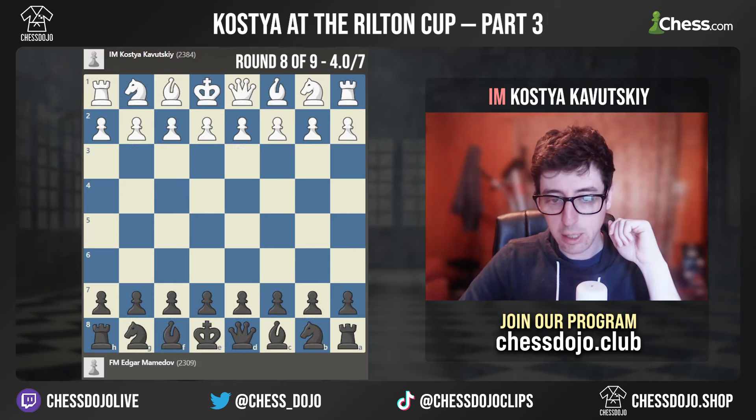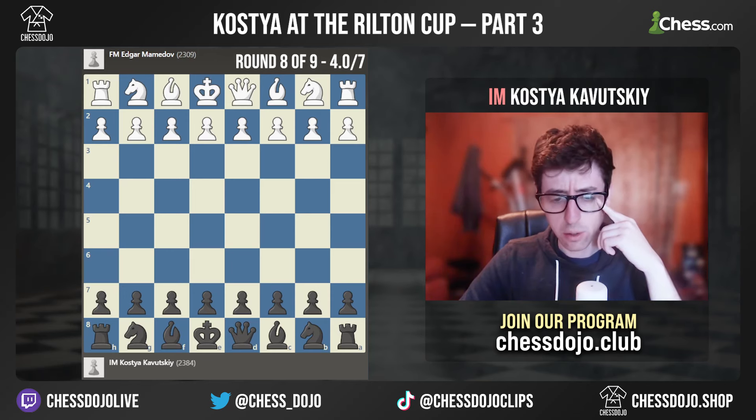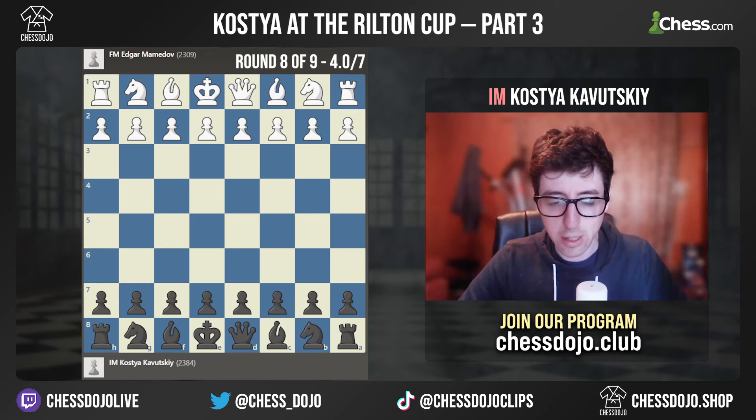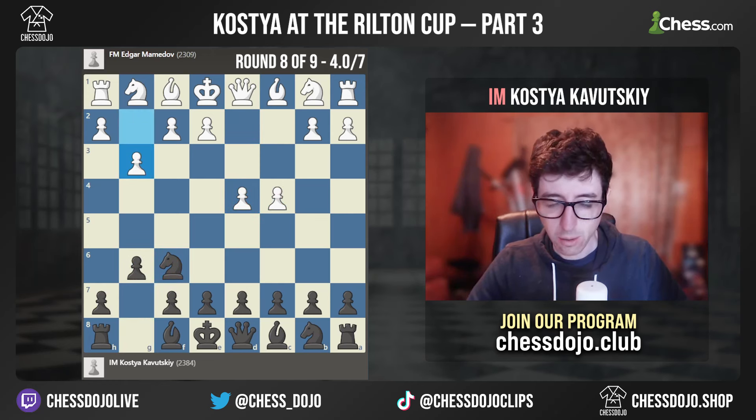Then in round 8, I was paired against young FIDE Master Edgar Mamadov, who I think is maybe 13 or 14 years old. This is actually quite an interesting game. I'm black in this game and he plays the Fianchetto King's Indian, which I don't think I was expecting in this exact game.